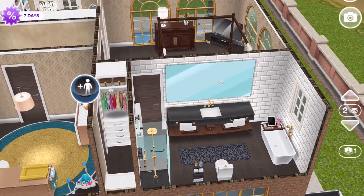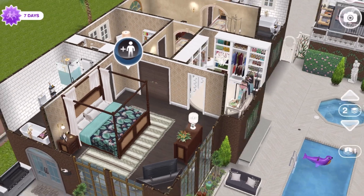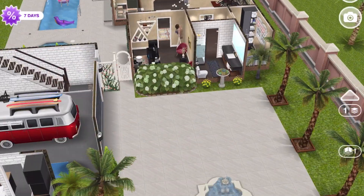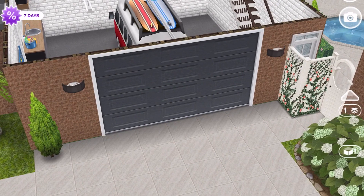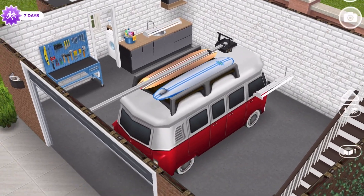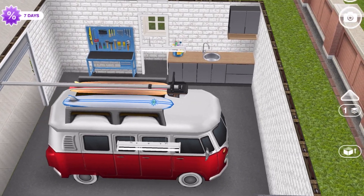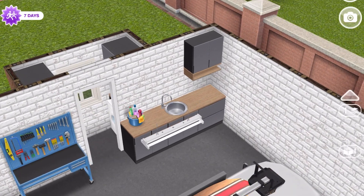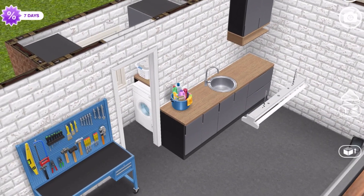That is all the rooms of the main house. Let me go down and show you the garage. It's just a garage in here — I put a wagon with surfboards and stuff because it looked beachy. There's a little tool bench and some cabinets with a sink so they can wash up, and in here is a washer and dryer set.